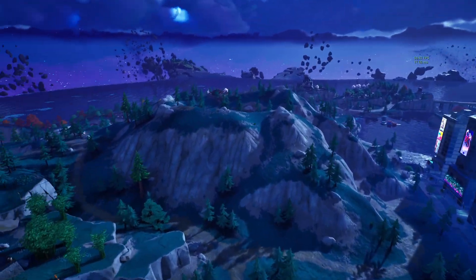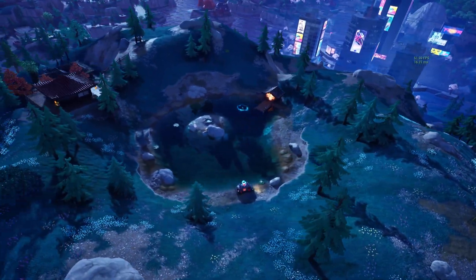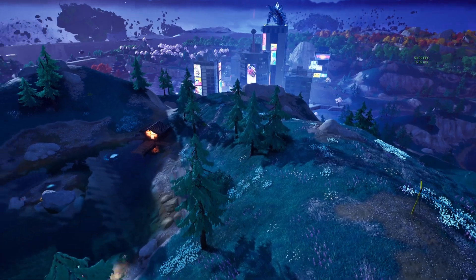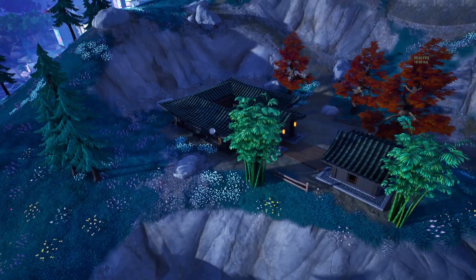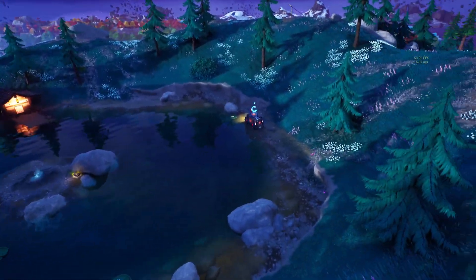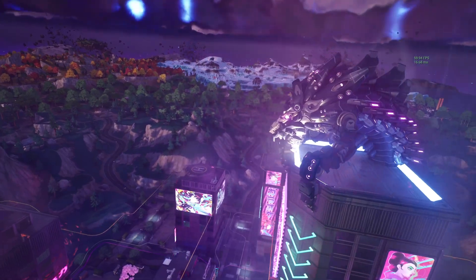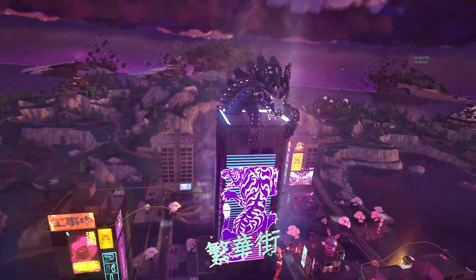I mentioned an eruption earlier — it's most likely going to take place around this mountain to the east of Mega City. We believe there's a main antagonist NPC that hangs around a building just to the south of this mountain. Also don't forget to expect this dragon character, which appears to breathe fire every time the ring closes — it may be somewhat involved in the live event. Let me know what you guys think of that in the comments below.